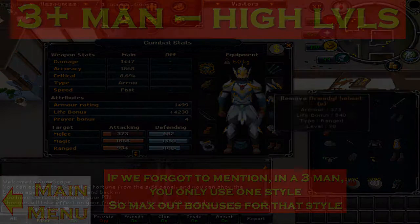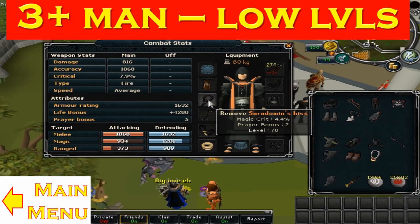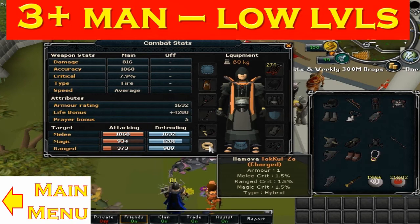Okay guys, welcome to the gear setup section of this guide. This setup will be for the single attack style method used in a team of at least three, where one of you will be provoking each of the different bosses. We'll start off with mage. For the low levels I recommend the Saradomin's hiss — it's a good mage amulet. I also recommend Ahrim's. A good ring to use — even if it is a hybrid ring — is the Tokkul-Zo which you can obtain from the Elder Kiln Quest. If you've lost it you can pay 50k Tokkul to get it back.